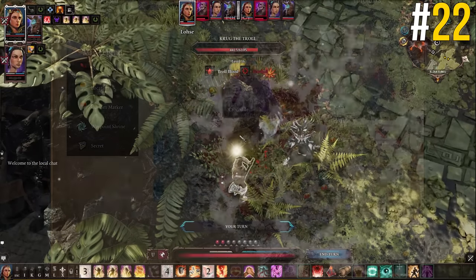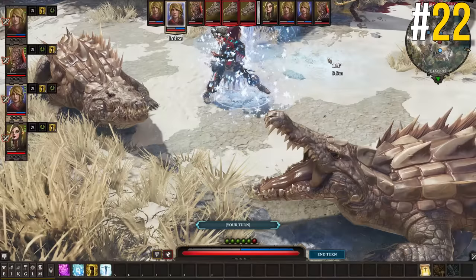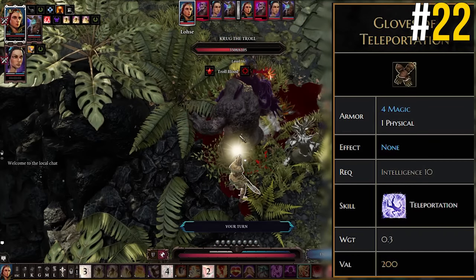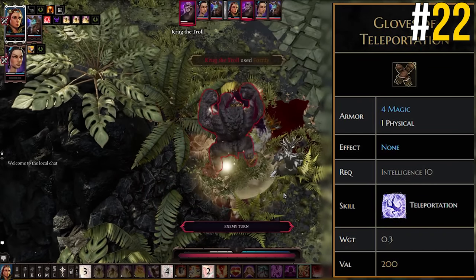Time for a Fort Joy quickfire round. The crocodiles down on the south beach of Fort Joy have a little secret — in combat, one of the crocodiles will teleport around. Kill that one and he will drop a pair of gloves that gives you access to teleportation, one of the most useful spells in the game, super early on.